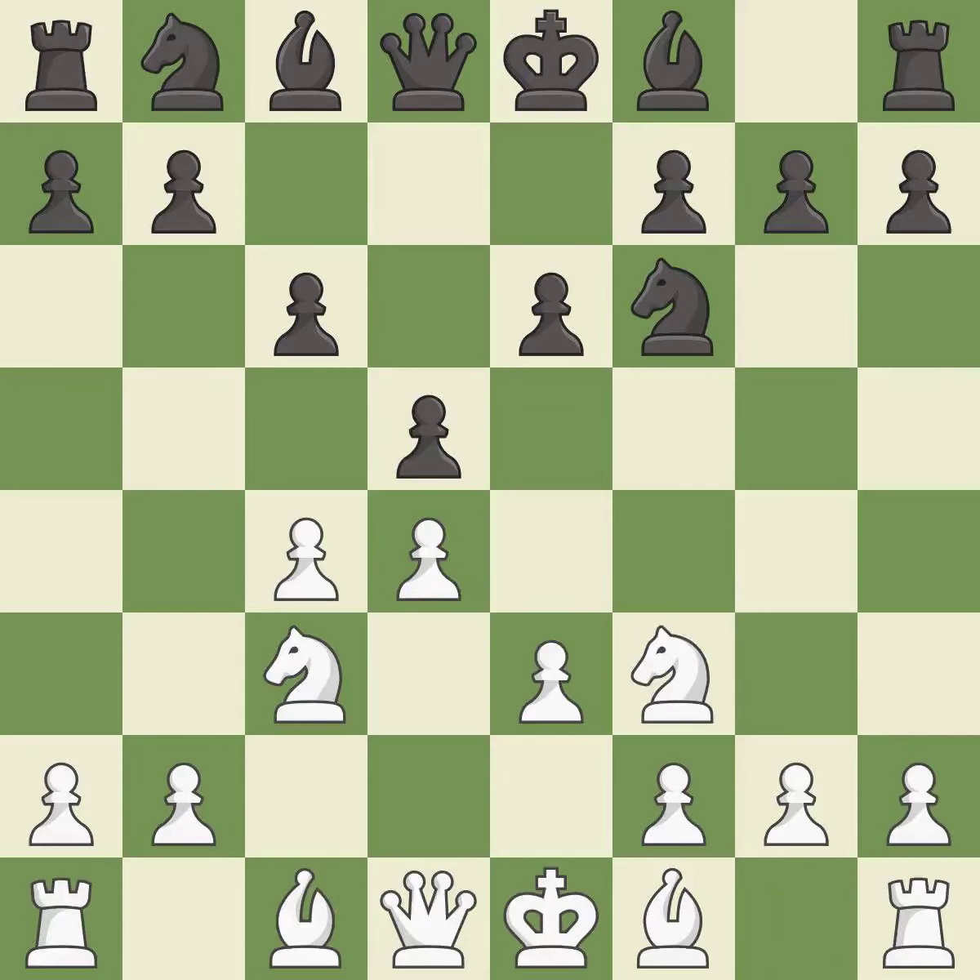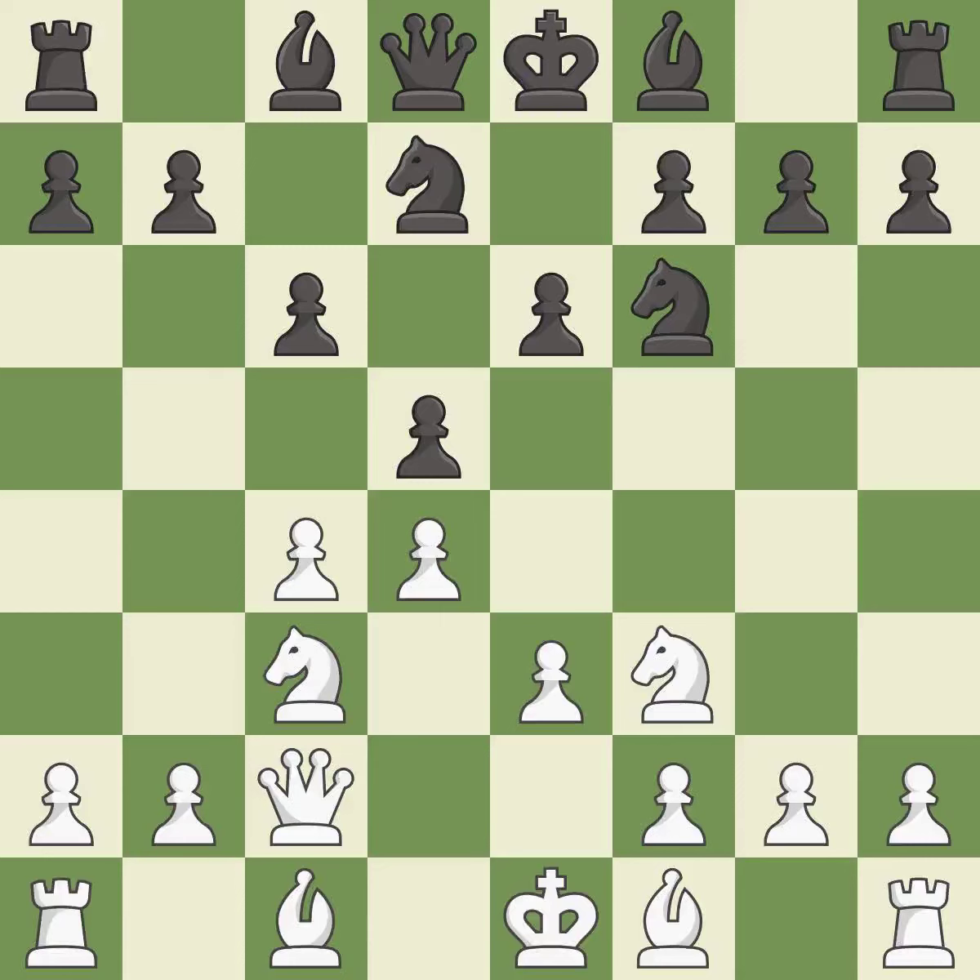Nf3 develops the knight toward the center, supports the d4 pawn, and controls the e5 square. Nbd7 develops the knight toward the center and fights for control of e5. Qc2 develops the queen and controls the e4 square.